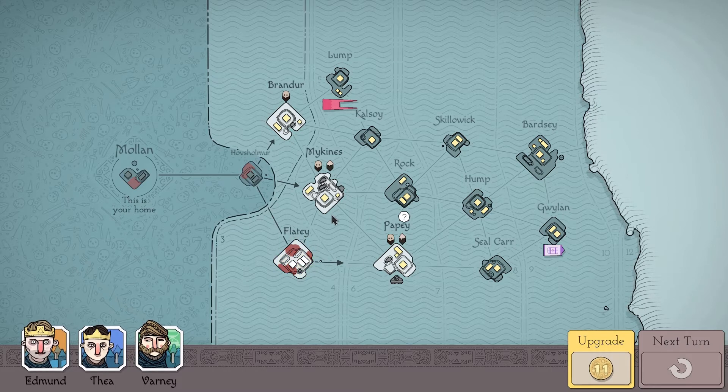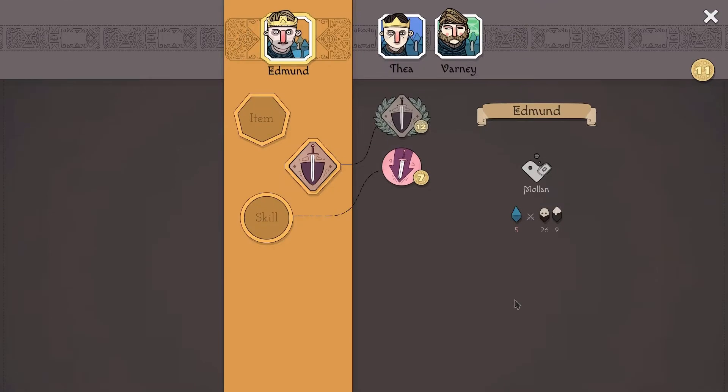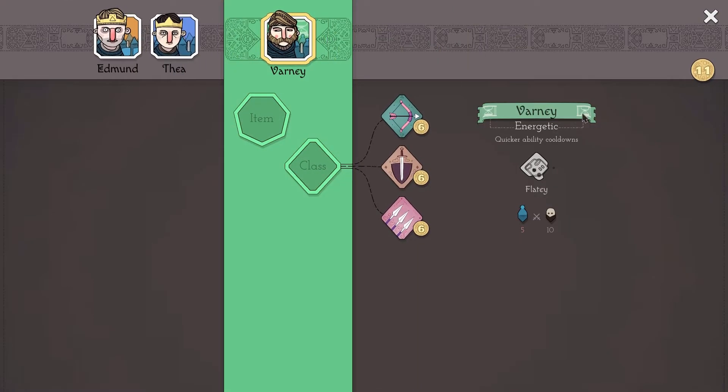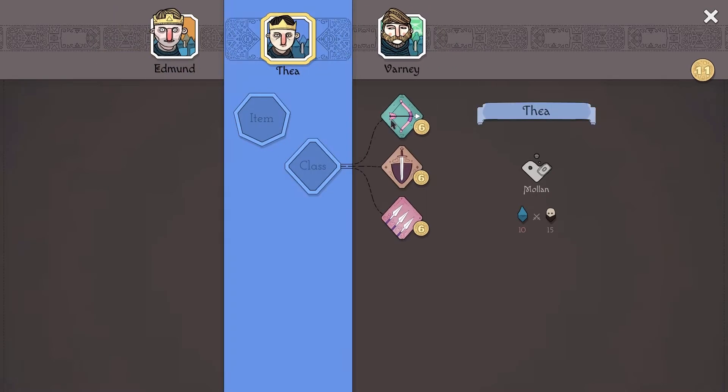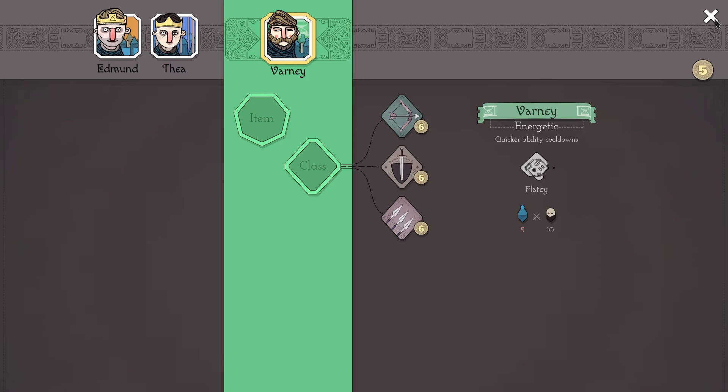We could get a fourth commander early on which would be nice. Varney has quicker ability cooldowns so he might make a good archer unit later. But first I want to make Tear into pikes — while pikes can't move around very versatilely, if they can stay in one position and hold a hill point they really hold their own very well. We'll make Varney into archers at some point but for now we're going to Brando.